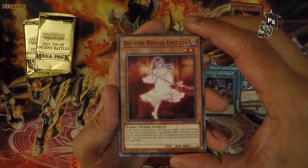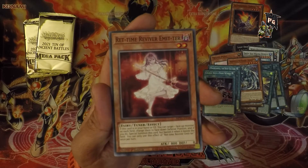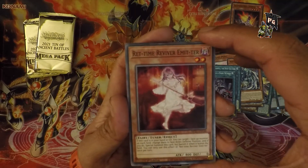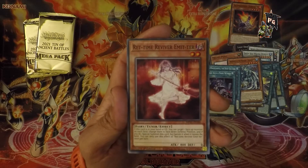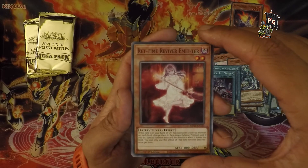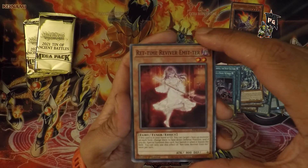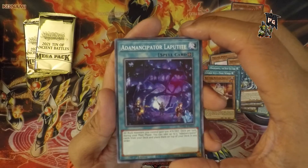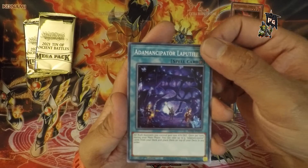Red-Eyes Dark Dragoon — wait, Red Dash Time Reviver Emit-Ter? Am I supposed to say it like that? Why are there dashes? Is the name actually 'Retter' but they've put dashes in? She has a broomstick, I guess — question mark. The naming convention is just wow.